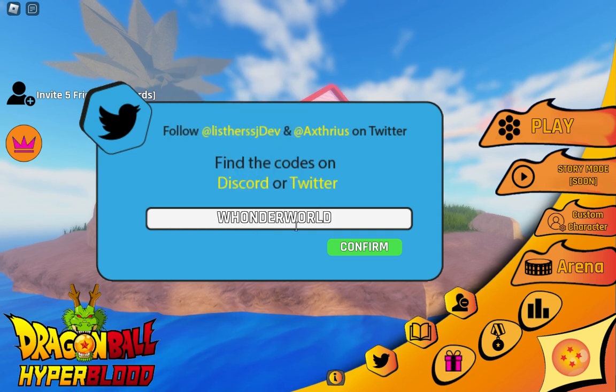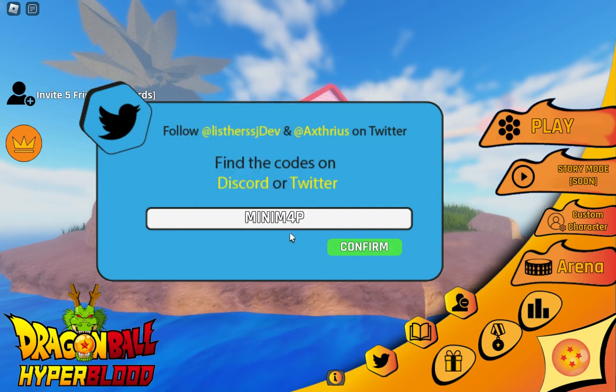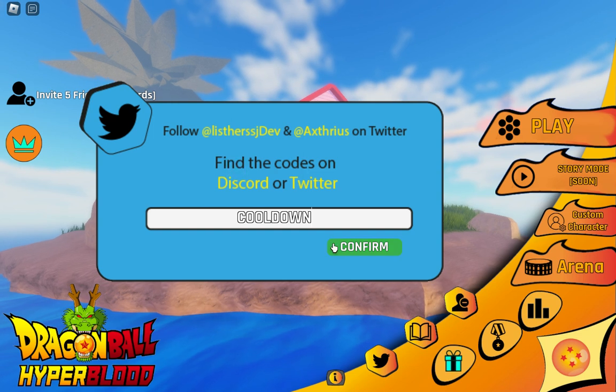The next code is WONDERWORLD — use this code. All these codes are working. The next code is MINIM4P — use this one as well. I'm going to show you the newest ones too. I have an all-codes guide. Next up is COOLDOWN.